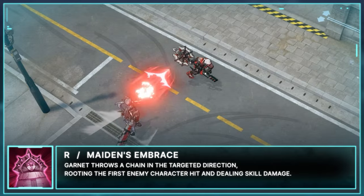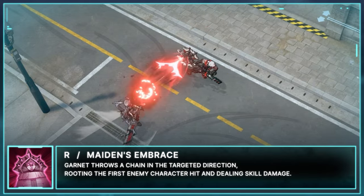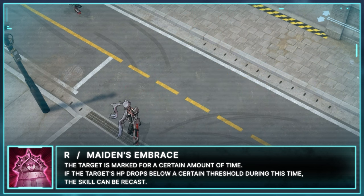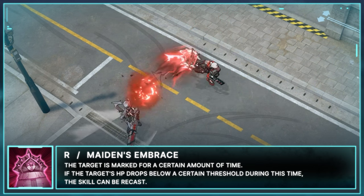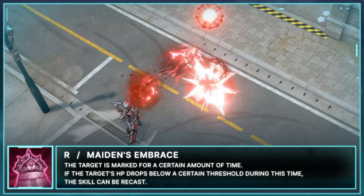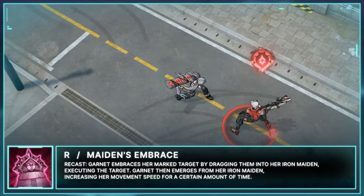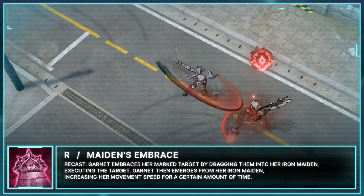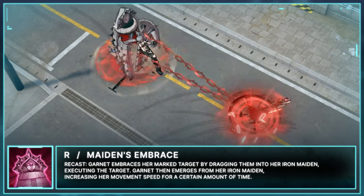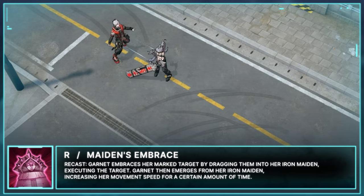R: Maiden's Embrace. Garnet throws a chain in the targeted direction, rooting the first enemy character hit and dealing skill damage. The target is marked for a certain amount of time. If the target's HP drops below a certain threshold during this time, the skill can be recast. On recast, Garnet embraces her marked target by dragging them into her Iron Maiden, executing the target. Garnet then emerges from her Iron Maiden, increasing her movement speed for a certain amount of time.